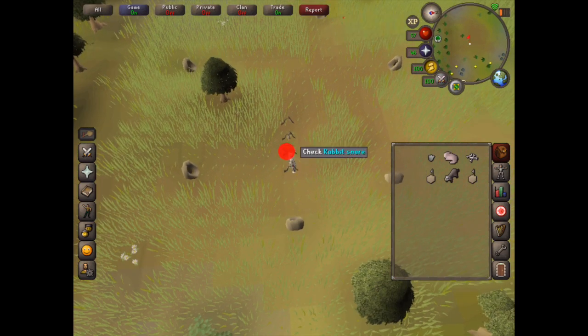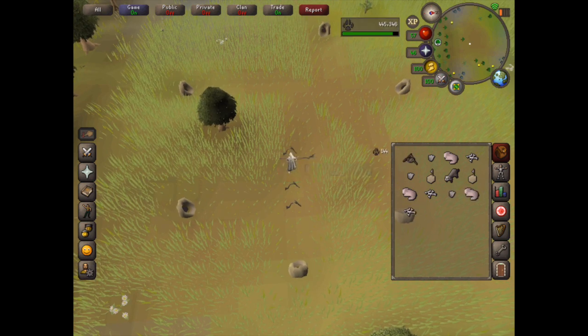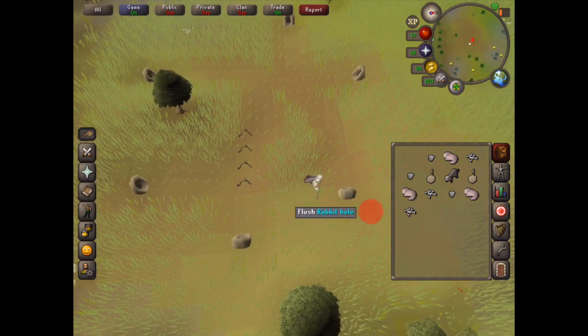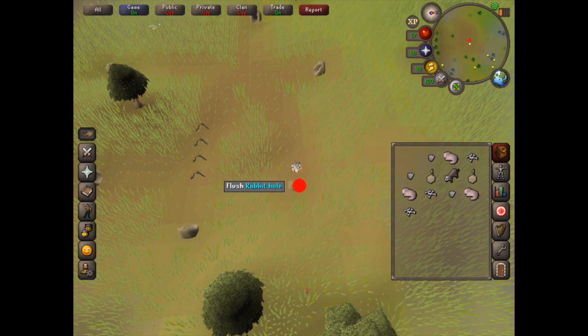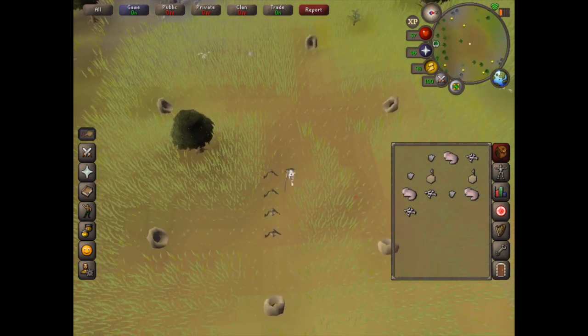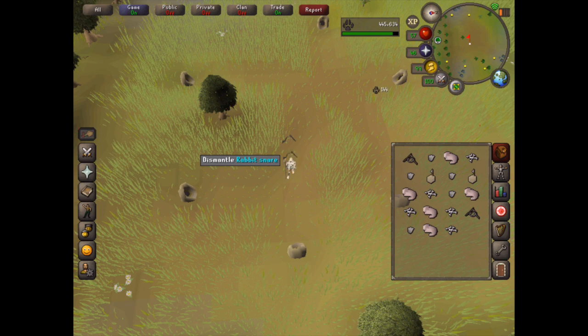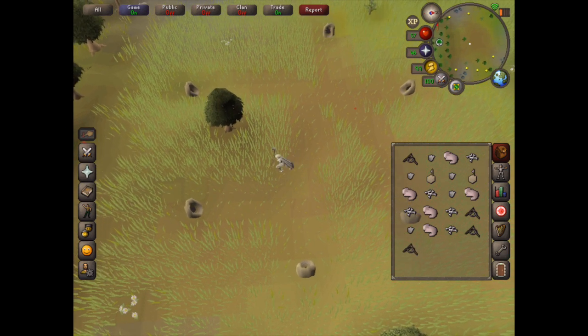Then you just go through and reset the snares. I usually drop the meat and the bones and just keep the rabbit feet, because the rabbit feet are really the profitable part. Usually you can get a few more runs out of your ferrets than that, but I was just pretty unlucky. So let's go and catch some more ferrets again.